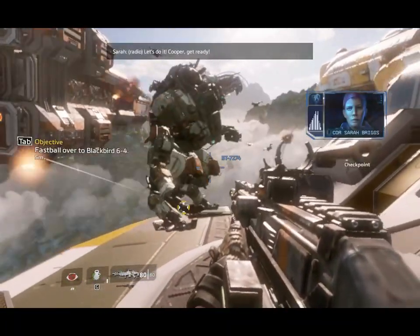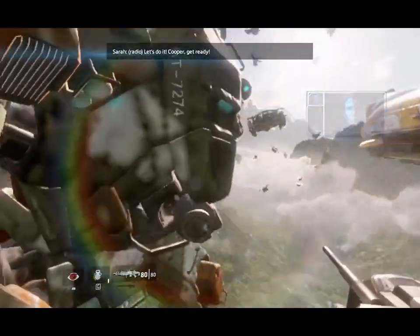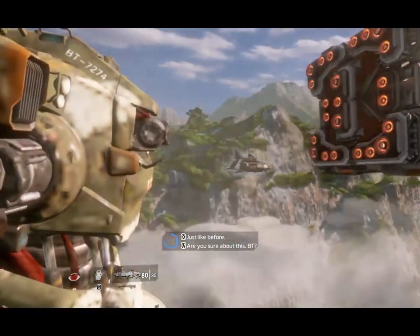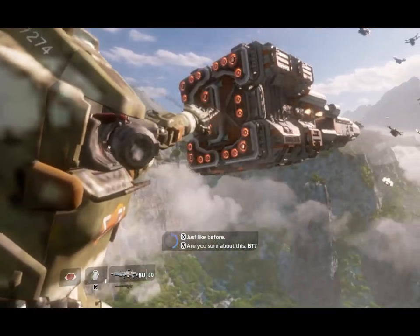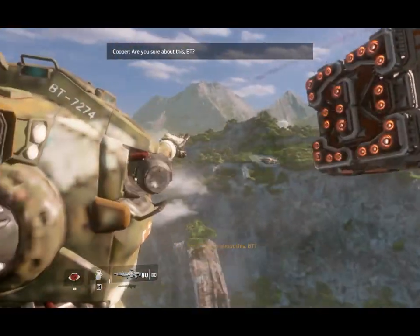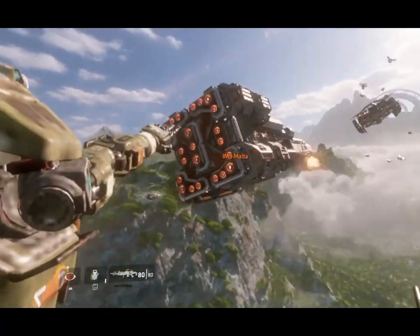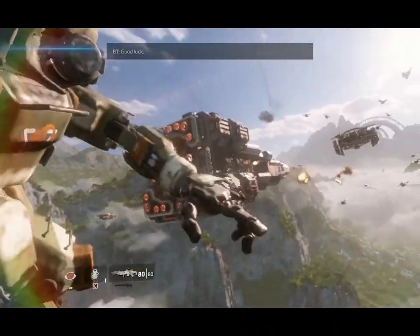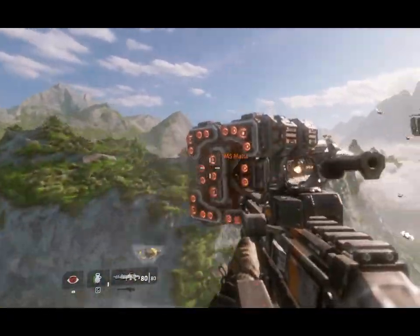What's happening here is what's known as a fastball — it's where your mech will throw you. I can give him dialogue; I'm going to ask 'are you sure about this?' and he says 'trust me.' And I've been thrown.